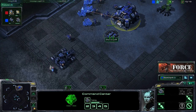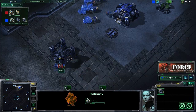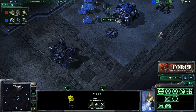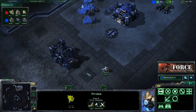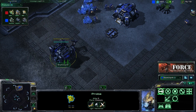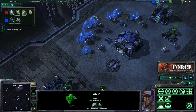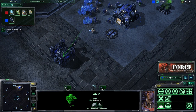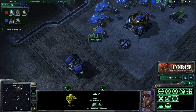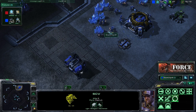Starting things out, we're going with a pretty basic build order: that 10 supply depot, followed by that 12 barracks. Shortly thereafter at 13, we're going for this refinery. By attempting to deal with this probe harassment the best we can — you have several different options. You can pull an SCV down to attack the probe, you can run over and repair the SCV that is being attacked, or you can pull a fresh SCV down to start rebuilding the barracks and bring the injured SCV back to the mineral line. Something to note is that if you do repair the SCV, you do lose minerals in doing so while repairing — so something to consider.